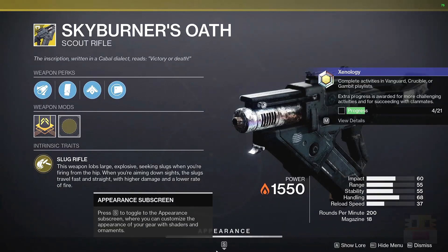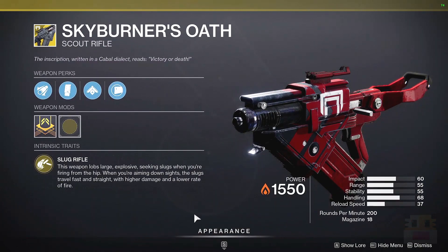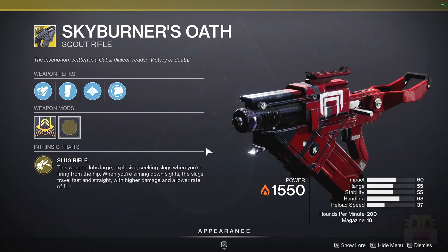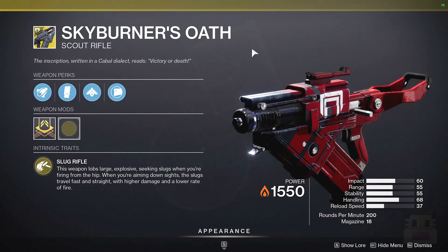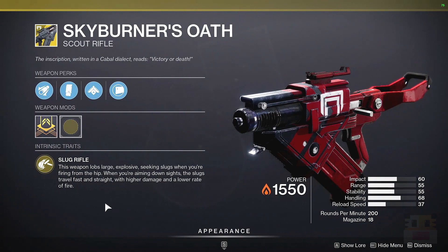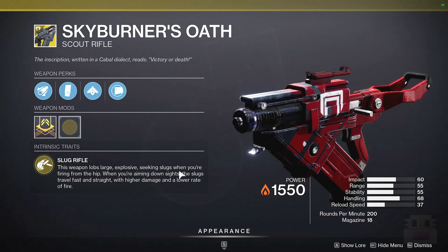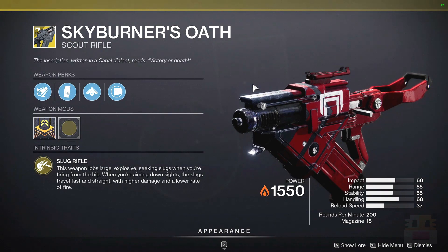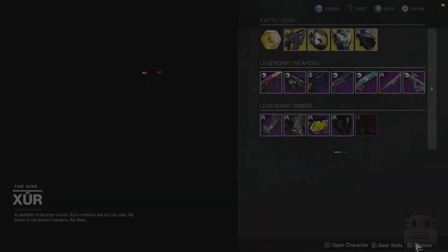We got some good exotics here today. First up, for the exotic weapon today, we have the Skyburner's Oath. I will say that this weapon is absolutely hot trash in a lot of different ways, although it's somewhat fun sometimes, but they are gonna be changing it next season. This is the opportunity to pick it up before that time. Essentially, this weapon lobs explosives that actually seek towards a target. They're making it so it doesn't seek through the target anymore, which was the fun part. When you aim down sights, the slugs travel faster and fly straighter. It's big mag, extended mag makes the reload bad, and it's just not exciting.